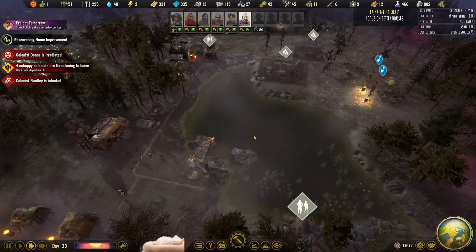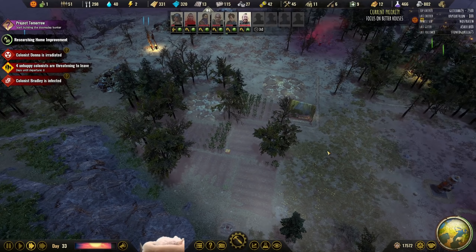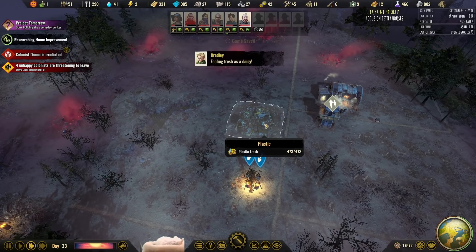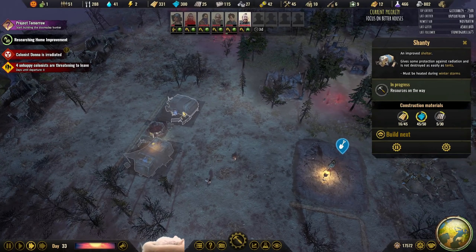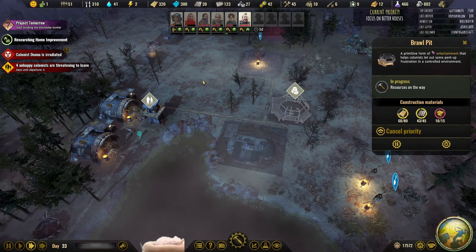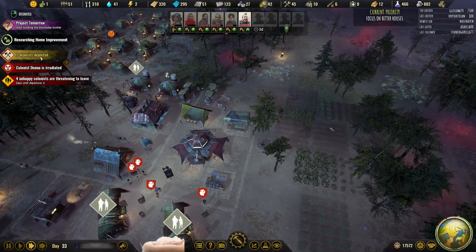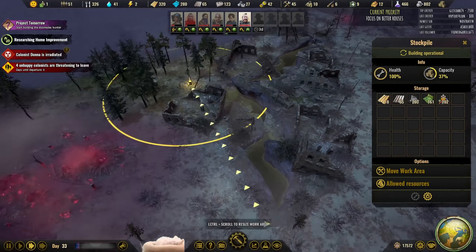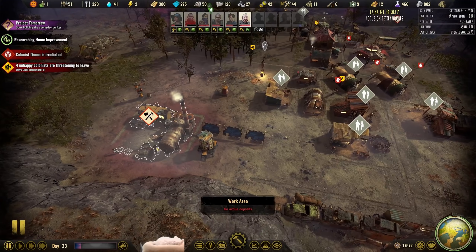Right now, too much of our population is focused on farming. I need to upgrade the farm quality so that I don't have such a large amount of the population working at these farms. But how are these shanties coming along? The wood stockpile back here is gone — I don't think there's any more wood to collect in the known map. The pollution stockpile just got cleaned up.